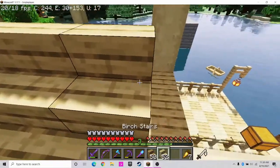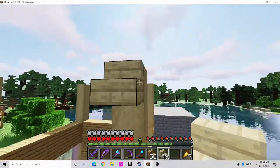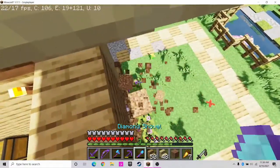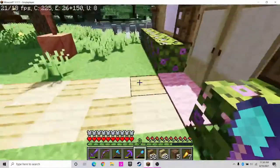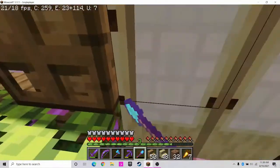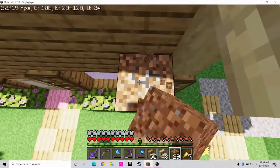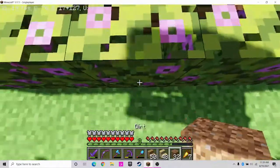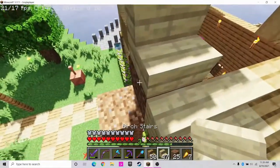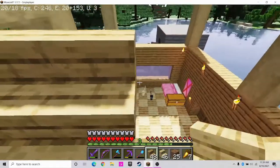Put this birch down. I also need some dirt — let me go grab the dirt I threw in the chest. This was much easier in creative mode, I can tell you that. I forgot I'm building a roof! Now I can destroy that piece of dirt and just go along the roof like this.